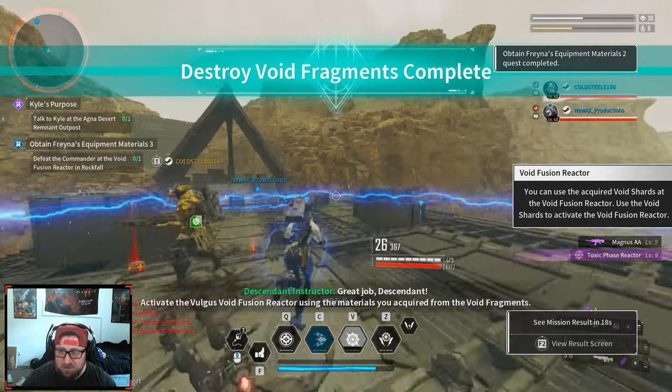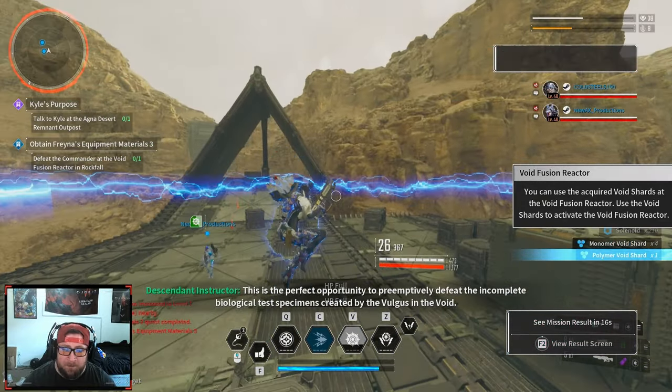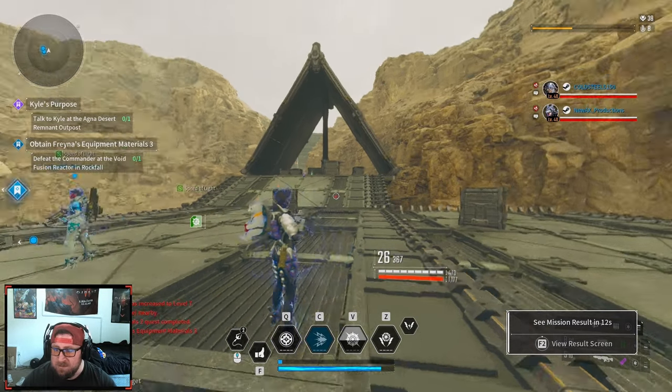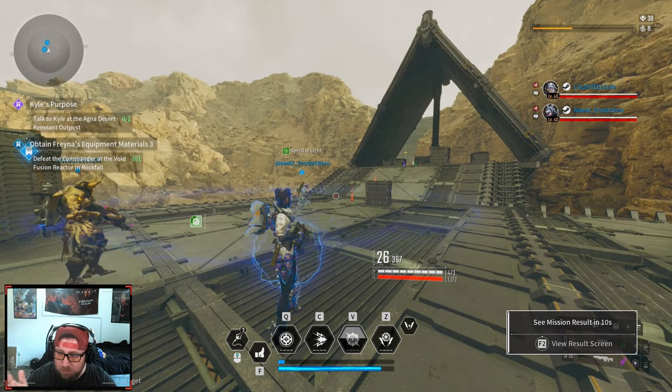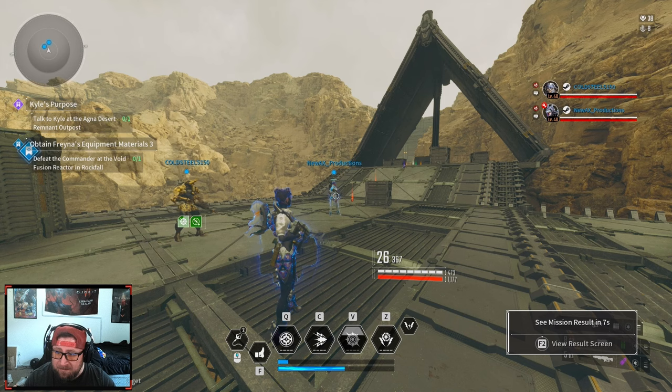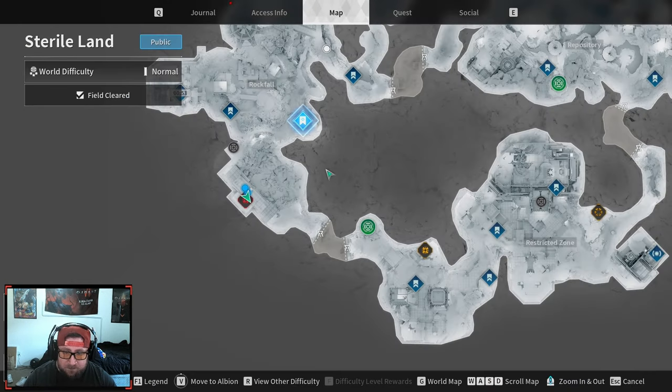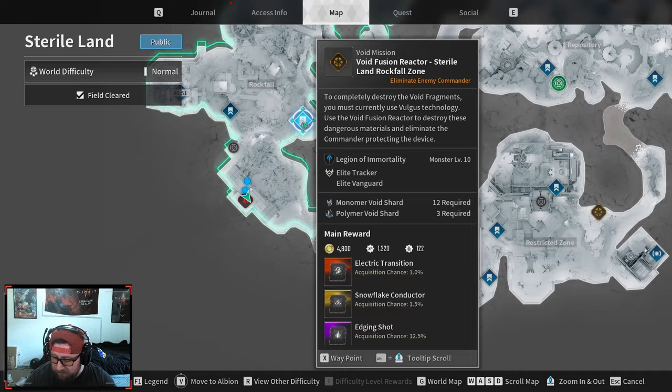Bang — all done! Destroy void fragment: complete. These go very very quick. So now we can use this. We're going to go obtain Freyna's equipment materials level three — we've got to defeat the commander at the Void Fusion Reactor. We're going to go back into the map, it'll show you the very next spot right here. We're going to mark that — now we've got to go defeat the commander.